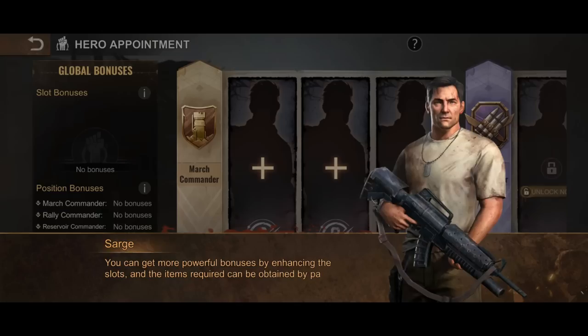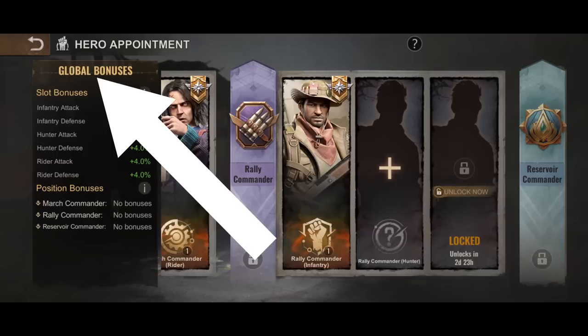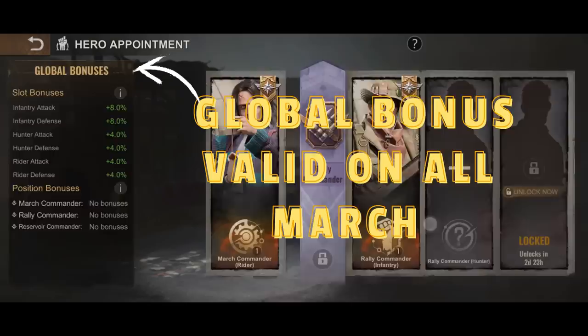This guide is born so you will have a lot more clarity. How do the bonuses work? Unlike the aircraft feature where bonuses on health and lethality are only achieved when the aircraft is assigned to the specific march, the hero appointment bonuses are said to be global. This means as long as you've assigned your top ranked heroes to attain the bonuses, all your marches with any heroes will attain the bonus — it works with any heroes, even if they are not assigned in the appointment.